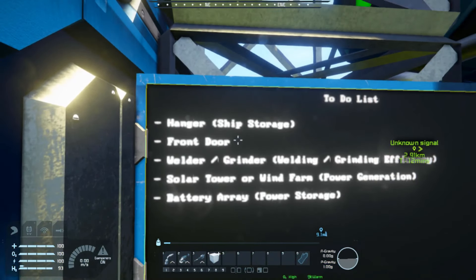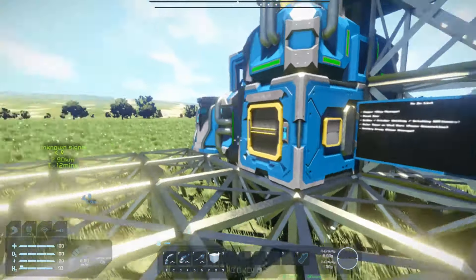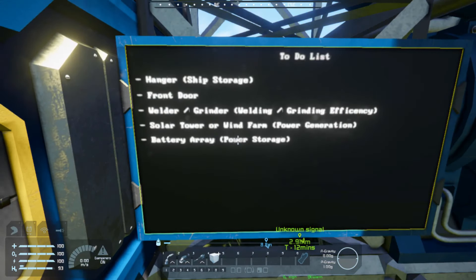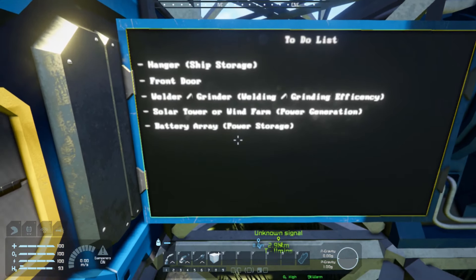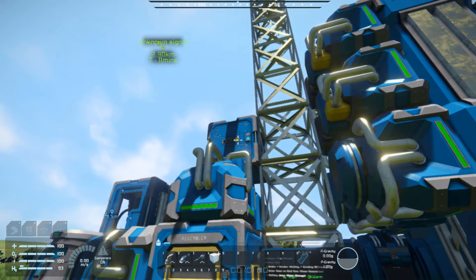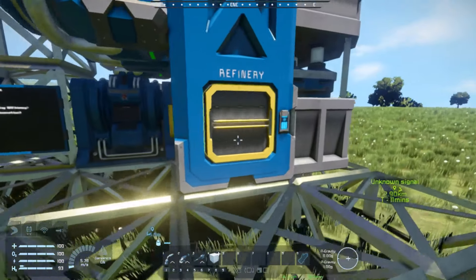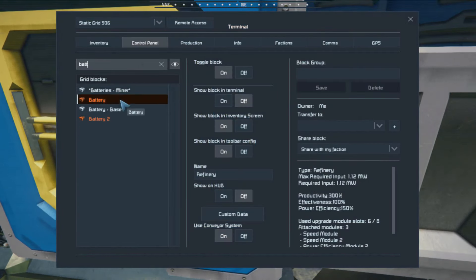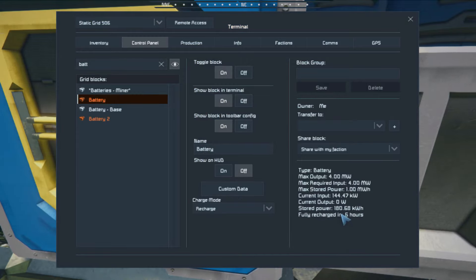First thing we're going to need is a hangar for ship storage, of course a front door, because we don't want to live on a platform for the rest of our lives. A welder and grinder ship. A solar tower or a wind farm for power generation. And a battery array for more power storage. That single battery really isn't going to cut it. Checking the terminal, the miner is recharged in 6 hours and the base battery in 5.